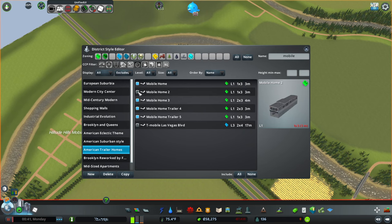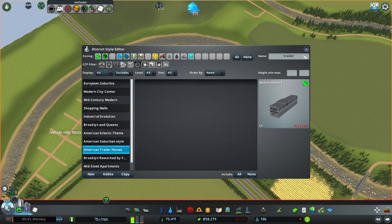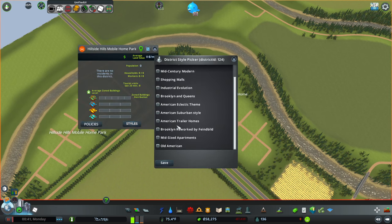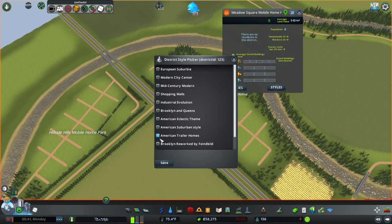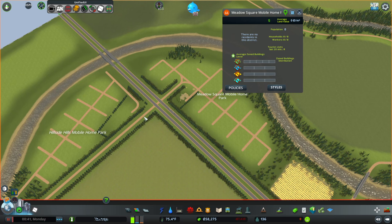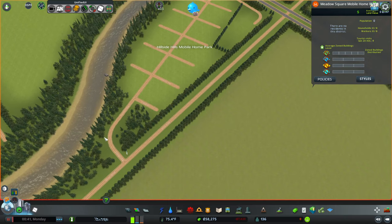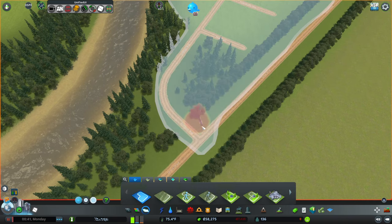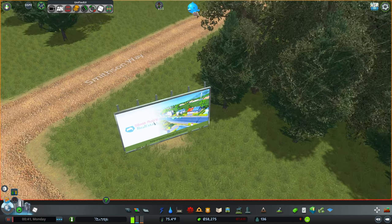It's not my computer — I have 128 gigs of RAM. So let's go 'trailer' — yeah, we got everything. These are both going to be American Trailer Homes. I would like each one of these to have a gas station.